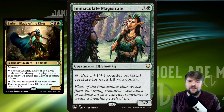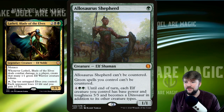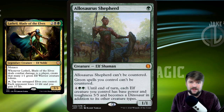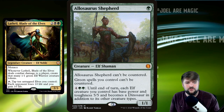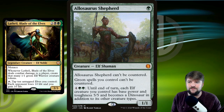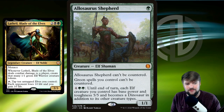Allosaurus Shepherd: for 6 mana until end of turn, each elf creature you control has base power and toughness 5/5. So any of the plus 1/plus 1 bonuses from Imperious Perfect, Elvish Archdruid, or Canopy Tactician stack on top of an already 5/5 base for just 6 mana. I'm a big fan of that creature in this deck.